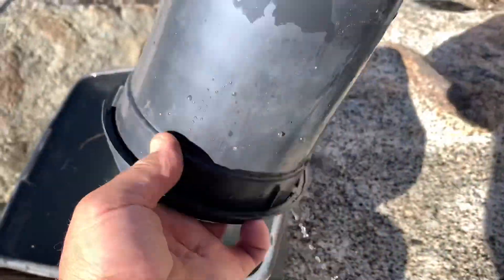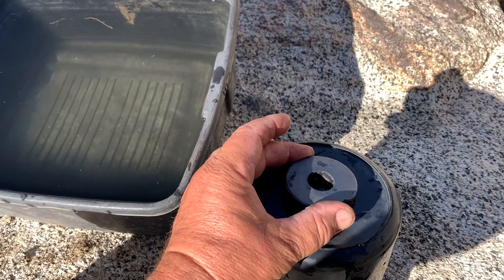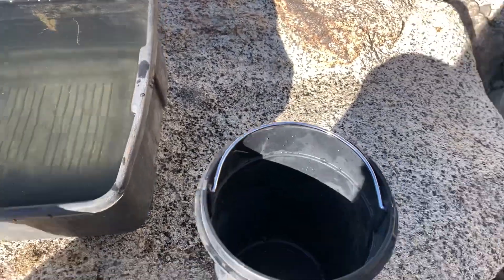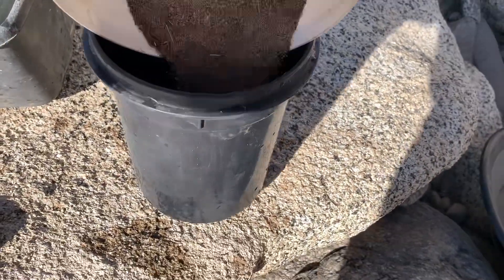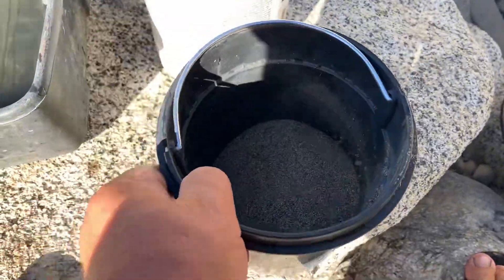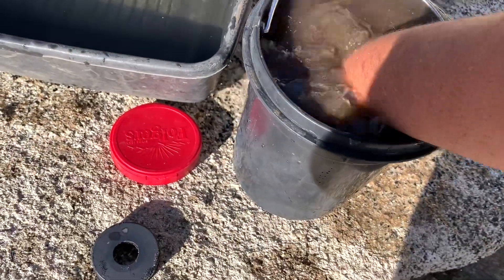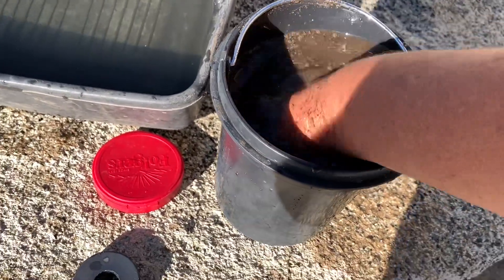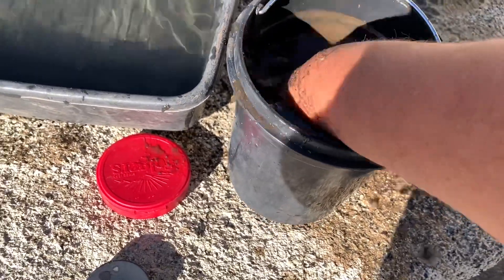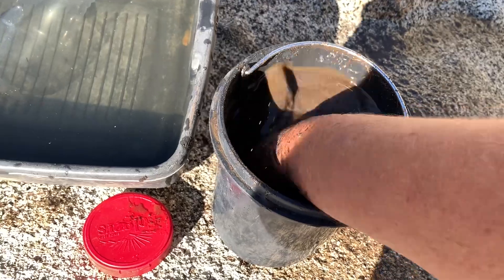Now let's start working with the real stuff. I have a small bucket, and my magnet must be very slightly smaller than the bottom of it. I transfer the sand — not a full bucket, but about half. I fill it up with water and then try to agitate all that sand underwater and spin it to loosen all the material. What happens is all the black sand, gold, and everything goes to the bottom.